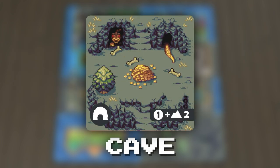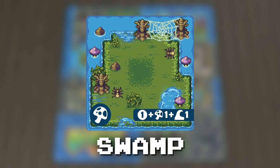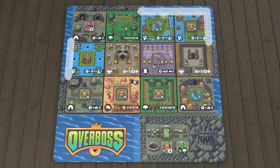Every cave is worth one point, plus two points if it borders a mountainous edge of the map. The three caves here are each worth three points, for a total of nine. Each swamp is worth one point, plus one point if it borders a watery edge of the map, plus one point if it borders another swamp, for a maximum of three points.